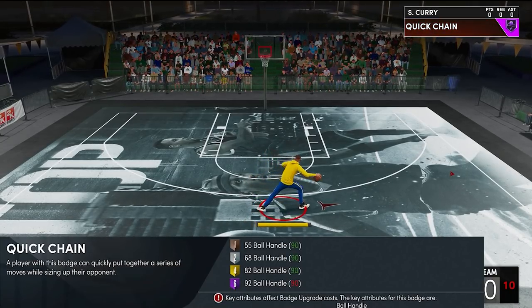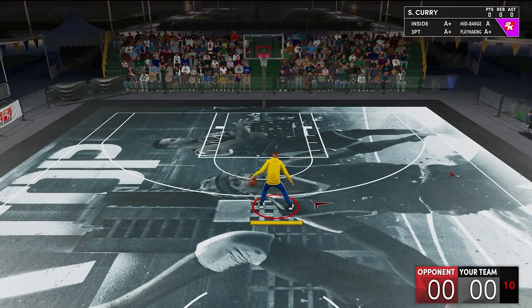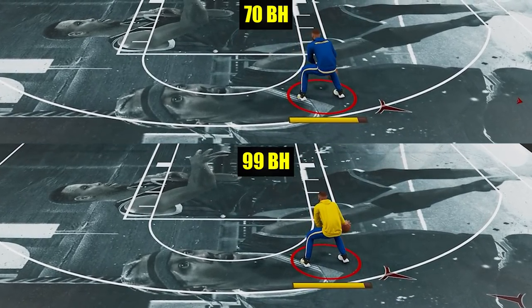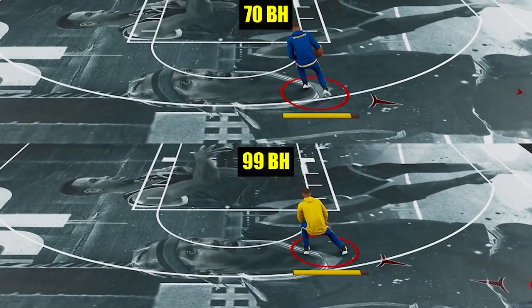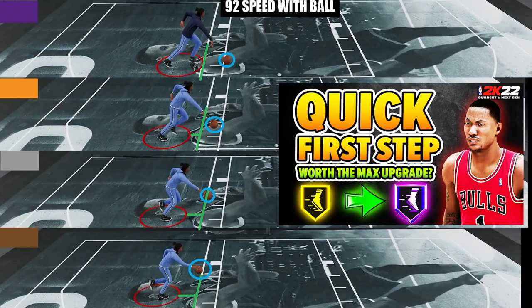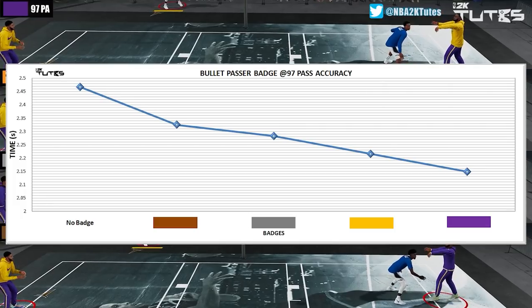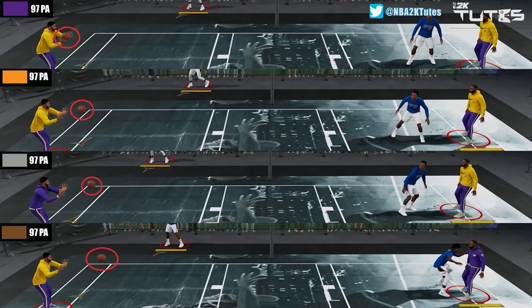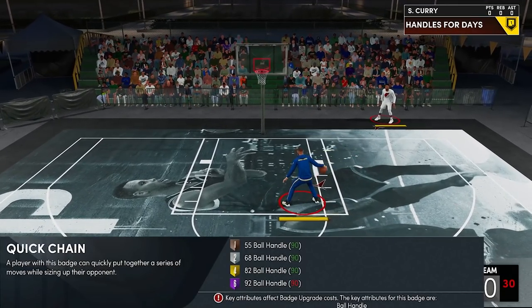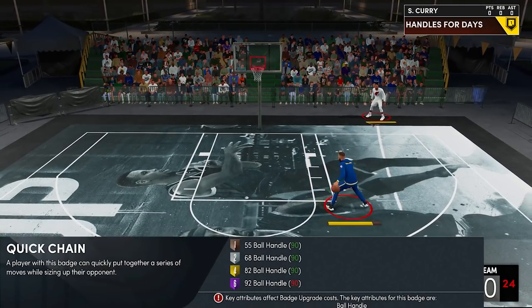Now you might say maybe my testing method is flawed, maybe you can't use blacktop for testing dribblings. I know what you mean, but I give blacktop the benefit of the doubt here. Dribbling things like how ball handle stat affects momentum dribble speed, badges like Quick First Step, Triple Threat Juke, or any other dribbling badges — even time-sensitive things like Hustler and Bullet Passer badge — show difference here. So I'm really confident about my blacktop testings. And you might ask, then why does the definition say 'quickly'? I think what it meant is you can quickly put moves together because it'll be much easier. We all know how 2K makes these definitions.